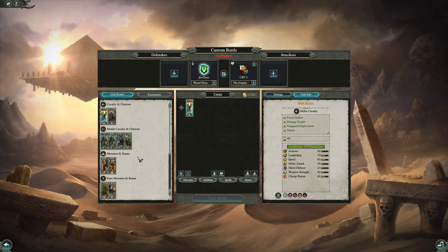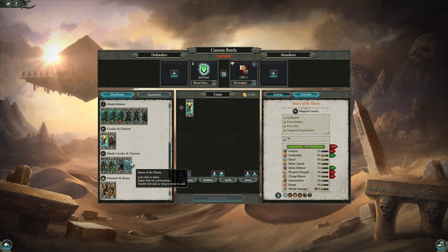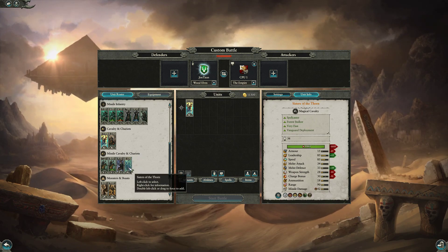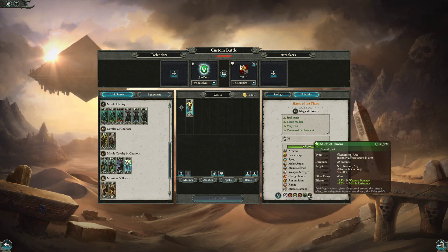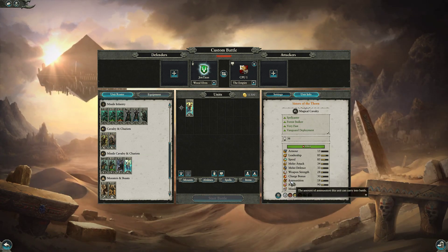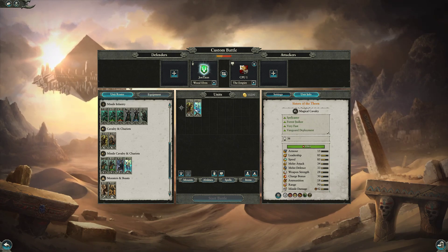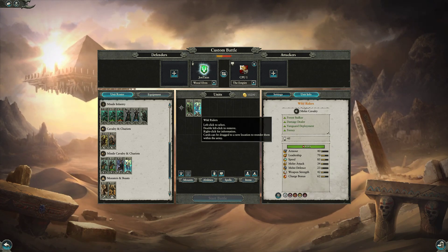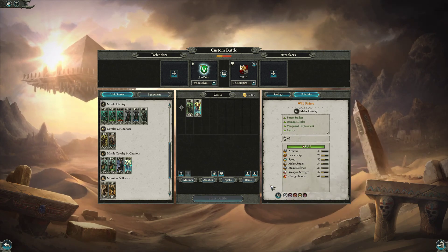These Sisters of the Thorn now cost the same as Wild Riders. Wild Riders have more health, more armor, more leadership, and more melee defense, but honestly there weren't many times where you didn't want to take the Sisters of the Thorn instead, because they have Shield of Thorns and the Curse of Anraheir spells, plus 50% physical resistance and poison missile damage. It was a clear choice that Sisters of the Thorn were better, so it's good they got a cost increase. Wild Riders do have quite a bit more charge bonus and frenzy, so maybe they have a niche.